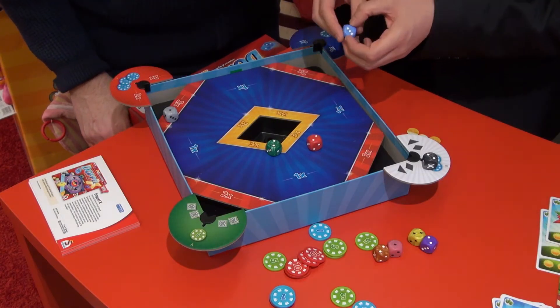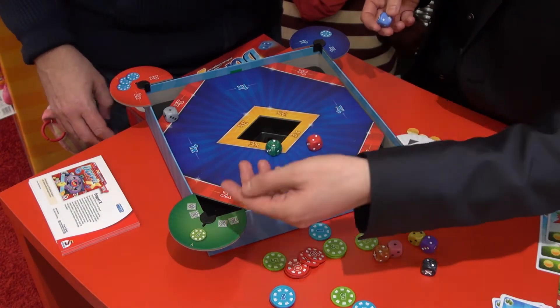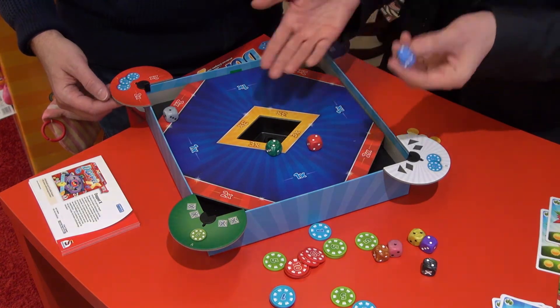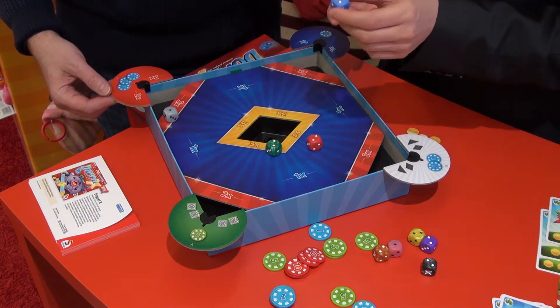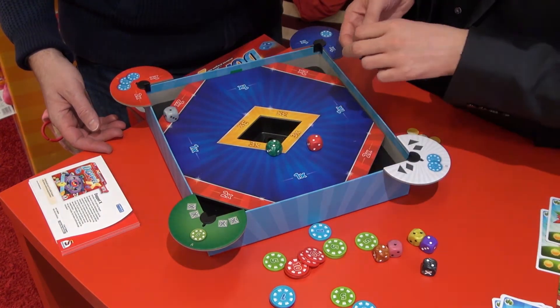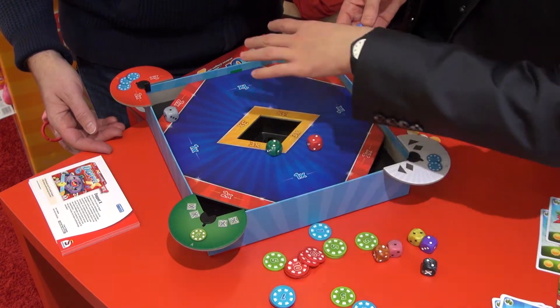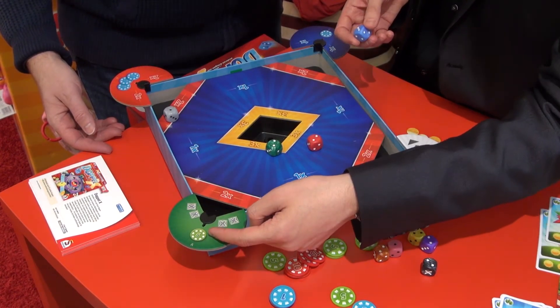The blue one is now out, but he can now use these betting fields. Starting with one field, for example, he can decide — because until his turn he needs to place his die on one of those fields. He can go here, which means unless there is at least a double X on the board, he gets five coins.